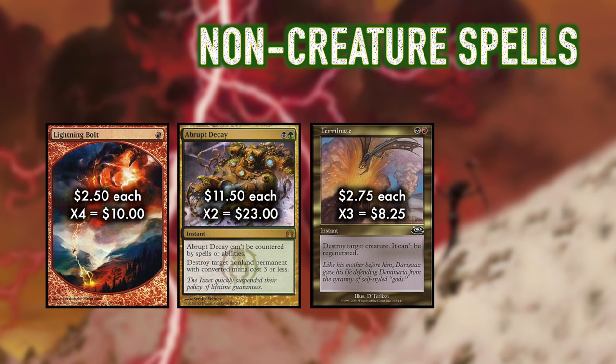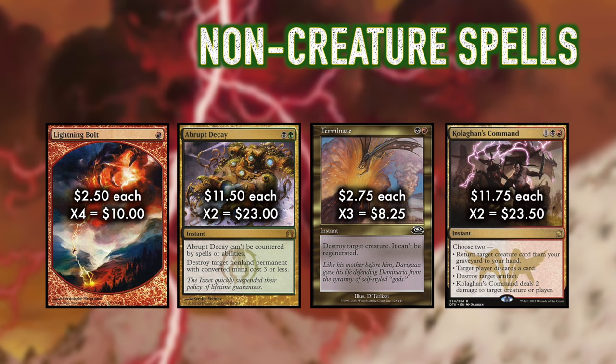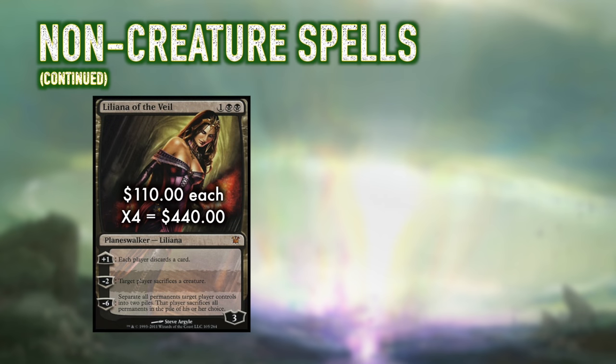Terminate is great for targeting our opponent's man-lands such as Inkmoth Nexus, Celestial Colonnade, and Raging Ravine. In Jund, Kolaghan's Command feels like your own mini Cryptic Command — it shines the most in the grindy matchups where every mode can serve an essential role. The most common role of this card, however, is to get back a late-game Tarmogoyf while simultaneously killing one of your opponent's creatures or making them discard a card. And of course, we have a full playset of the most powerful planeswalker in all of Modern — Liliana of the Veil. Unopposed on an empty board, Liliana will simply shut most decks out of the game entirely by stripping them of their hand and making them sacrifice their precious creatures. Resolving a Liliana will almost always result in a 2-for-1 at the very least.